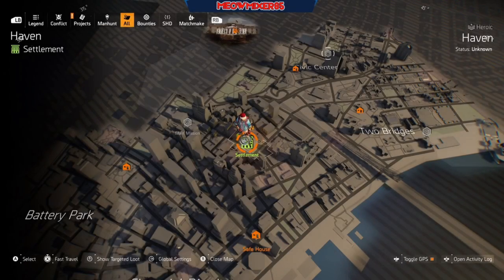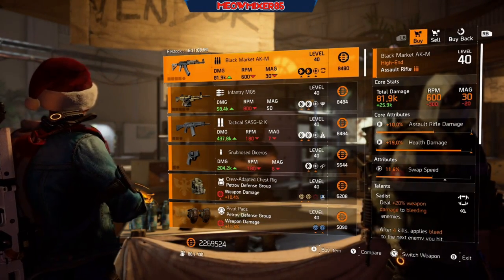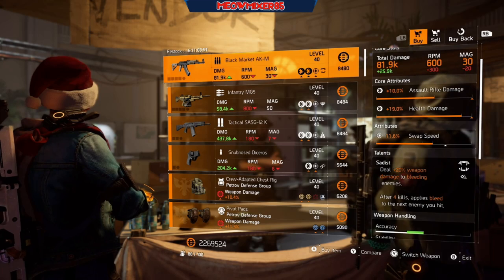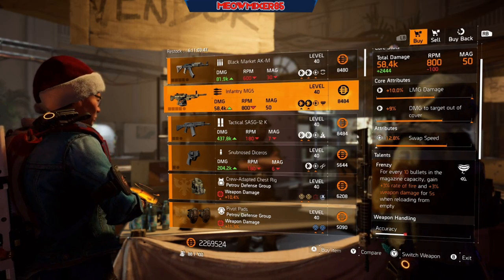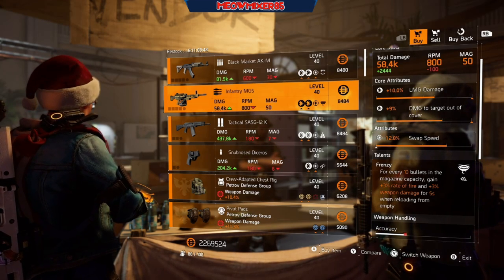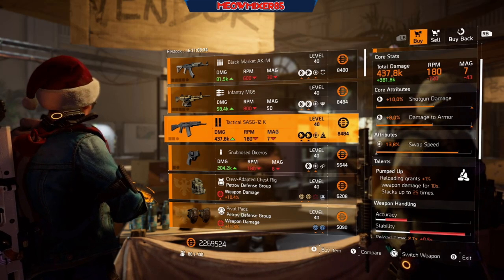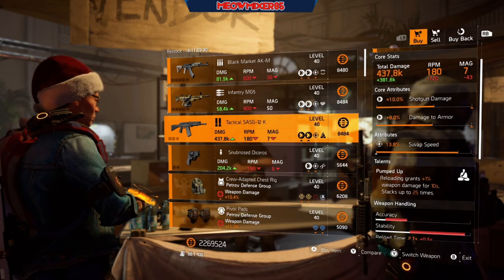And now in New York at Haven, we'll start at the first vendor. We've got a Black Market AKM with 10 assault rifle damage, 19 health damage, 11.6 swap speed, and Sadist. An Infantry MG5 with 10 LMG damage, 9 damage to target out of cover, 12.8 swap speed, and Frenzy. A Tactical SAS 12K with 10 shotgun damage, 8 damage to armor, 13.8 swap speed, and Pumped Up.